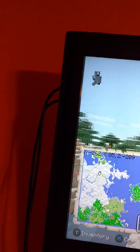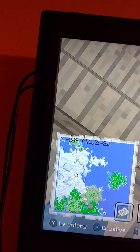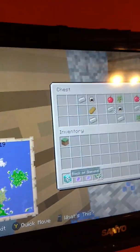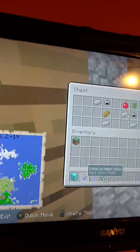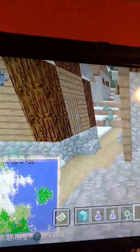We'll go ahead and go south here and check out this village, which does contain a blacksmith at X negative 249, Y 72, Z negative 22. Inside the chest we got two iron helmets, nine iron ingots, some saplings, a few apples, and a piece of bread. Not bad at all.